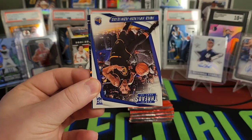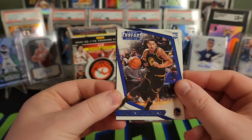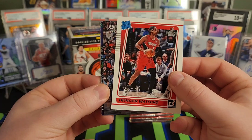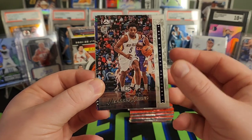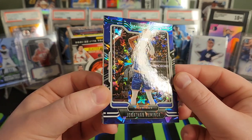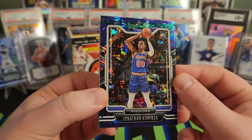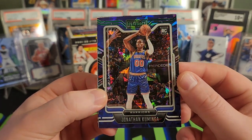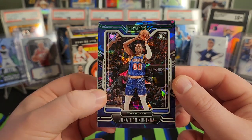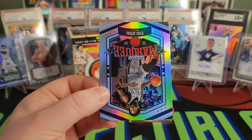We've got Ayo Dosunmu, Juan Toscano-Anderson, Trendon Watford, Illuminance Herbert Jones, and there is a nice-looking Playbook Jonathan Kuminga — and that is the green ice. A little tough to tell on the Playbook, but that looks really cool. Those are not numbered, but still cool parallels.